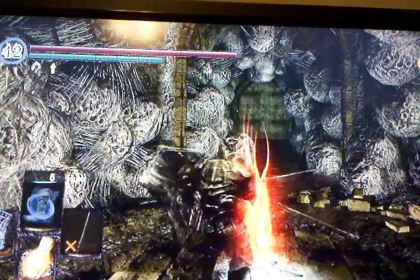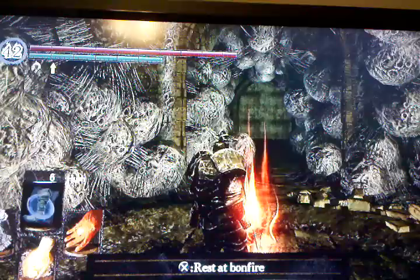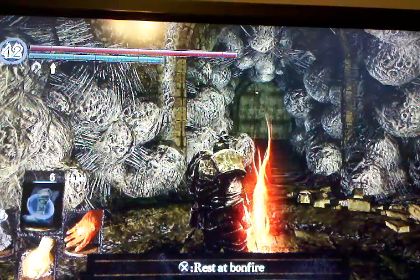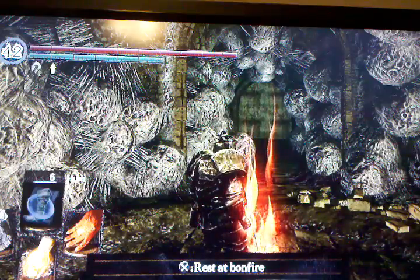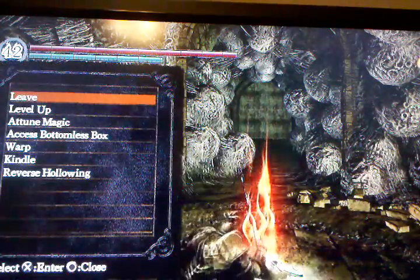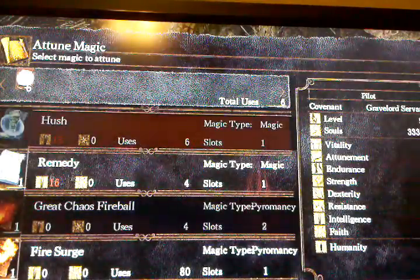Once you've got that equipped, you can go to your NPCs or anybody and get miracles, get pyromancy, get spells. There's all sorts of places where you can get them — you can get them from quests, you can buy them. However, once you buy them, you have to go to your bonfire and go down to Attune Magic, and that's going to bring up your list of everything that you have.